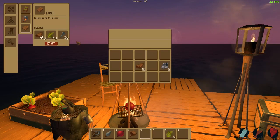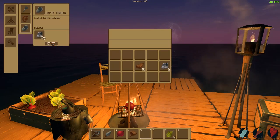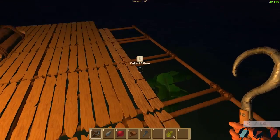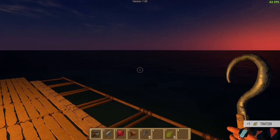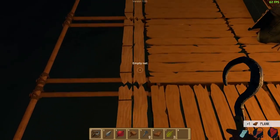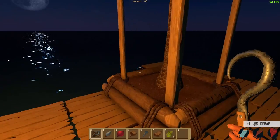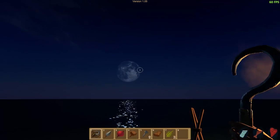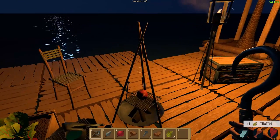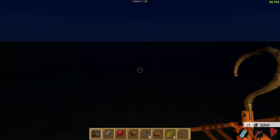A table. Oh, we need one more thatch and some metal. Okay, so we need some more nails. Is there really nothing coming in right now? We got one thing in here. It's pretty hard to see things coming in at nighttime. Oh, look at that moon. Oh guys, the graphics on this game have been improved greatly. This looks really good, actually. I'm impressed.